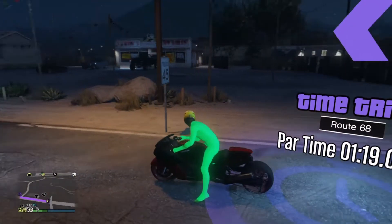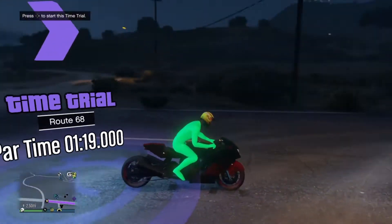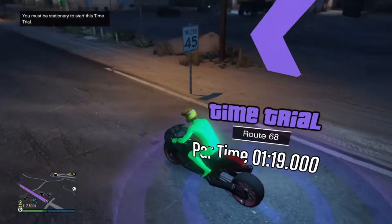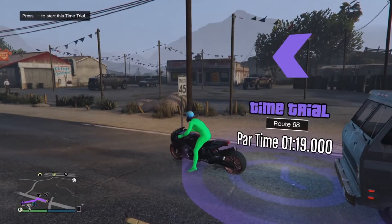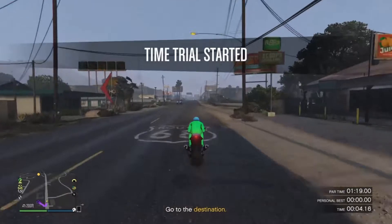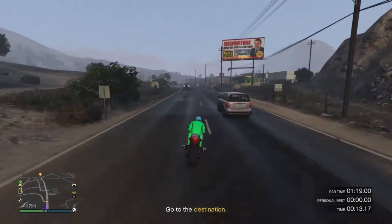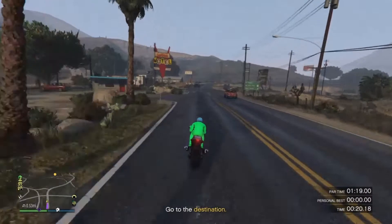I'm going to show you how to easily win this time trial. Just back up to it so you're at the shortest point. If you start it way back there that's going to add time, so you want to start it right at the edge. Press right on the D-pad to start the time trial and start it up. Once again, just hold the left stick up so you put your head down — that makes you more aerodynamic with the bike. With the Hakuchou Drag you can't do wheelies because it's so long and heavy, but you don't need to because it's so fast. For another motorcycle, do wheelies — that will help.